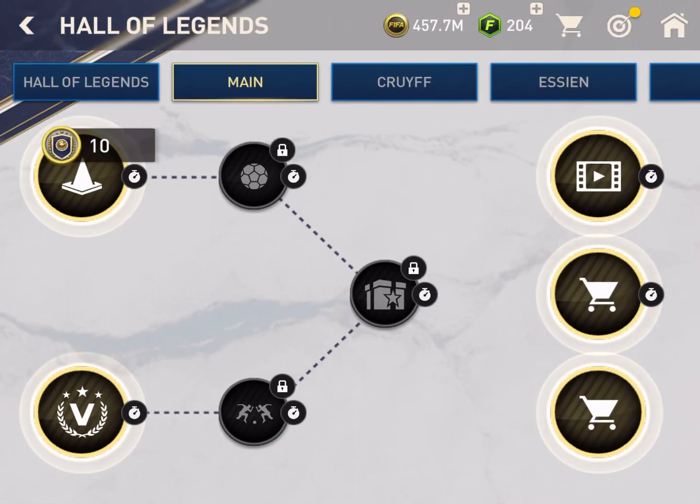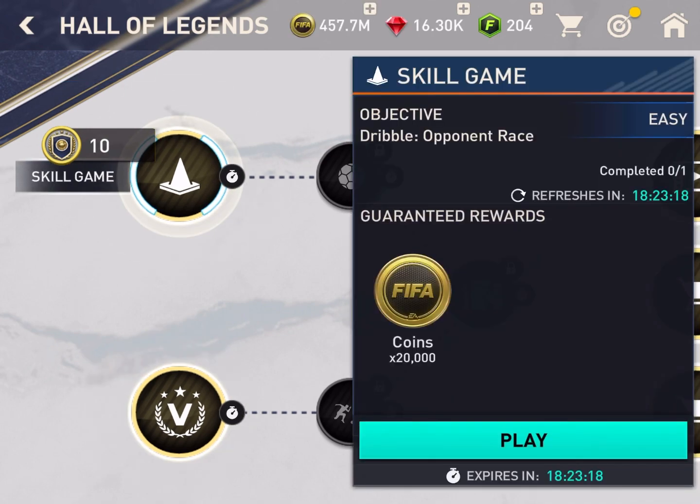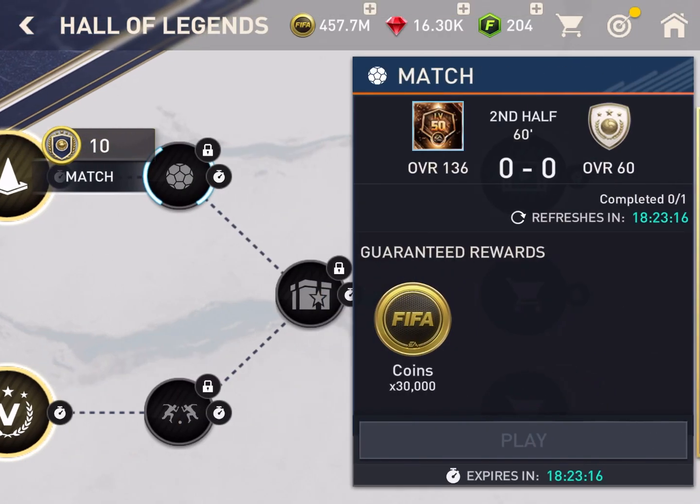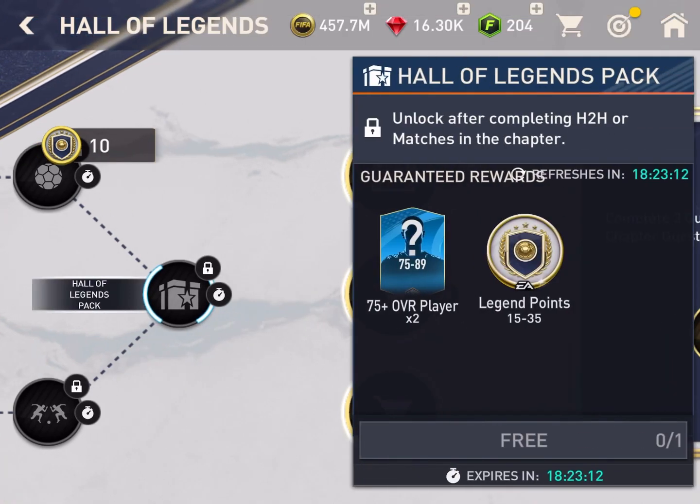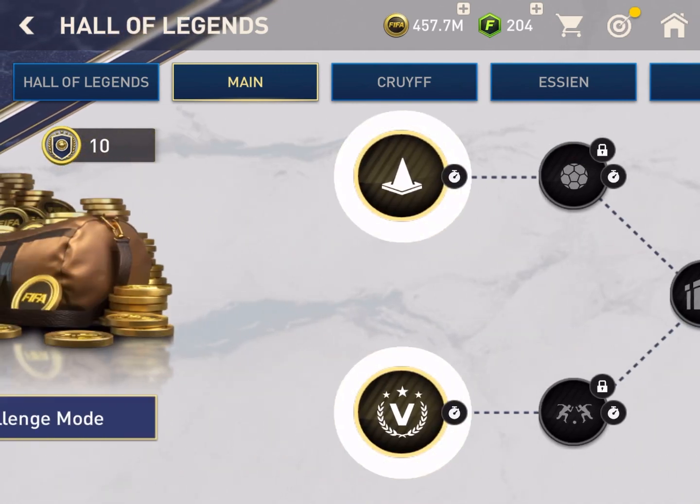If you choose the versus attack and head to head path, you will get an extra 10 legend points. In the other path there is no extra legend points, but there are two 75 plus overall players and the same 15 to 35 legend points.